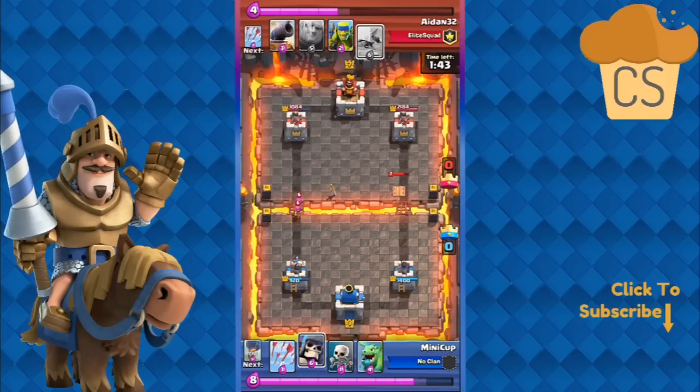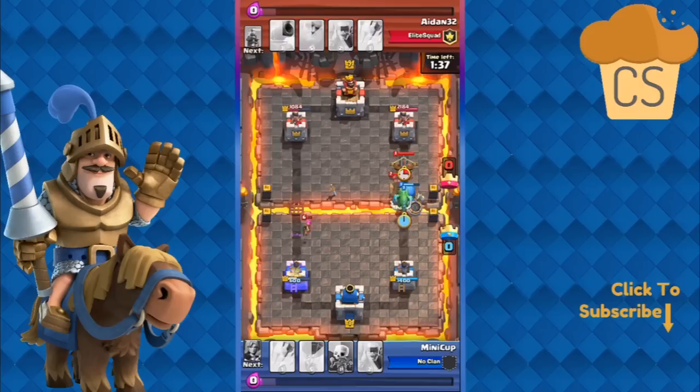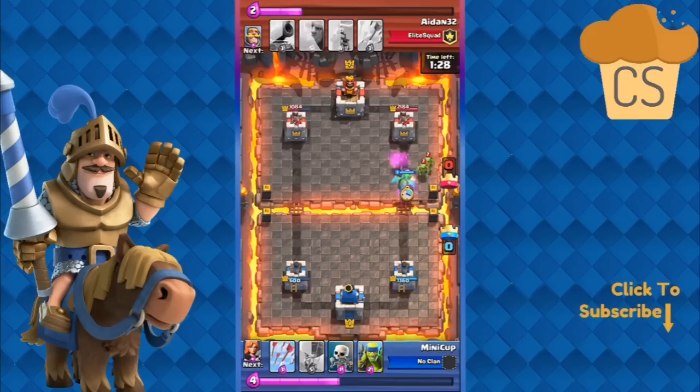He's got that expo selected, it's ready. I have my Giant Skeleton, and bam — there it goes. He does end up continuing with the expo, there it goes down, and here goes the Giant Skeleton going forward onto it. Baby Dragon is gonna deal with some of these Spear Goblins, get that damage down. Expo only gets off three or four shots on our tower.